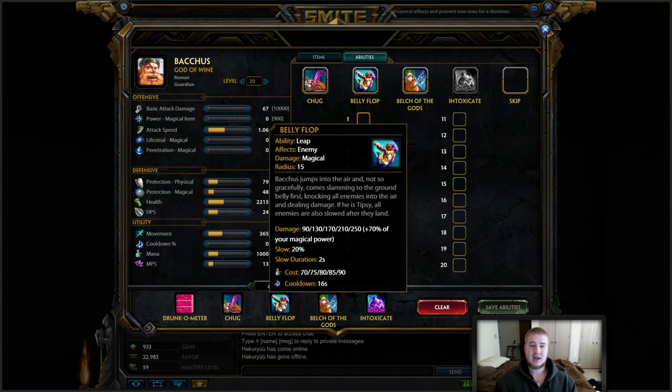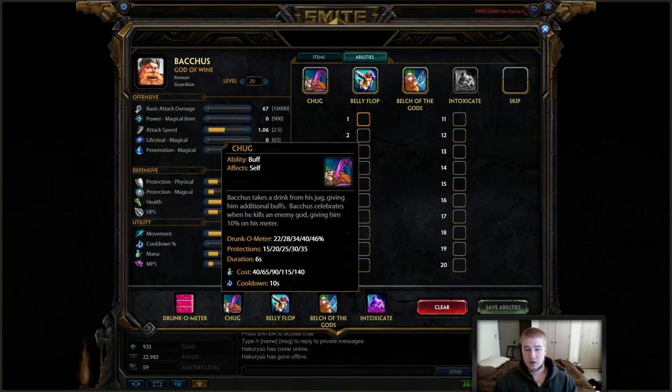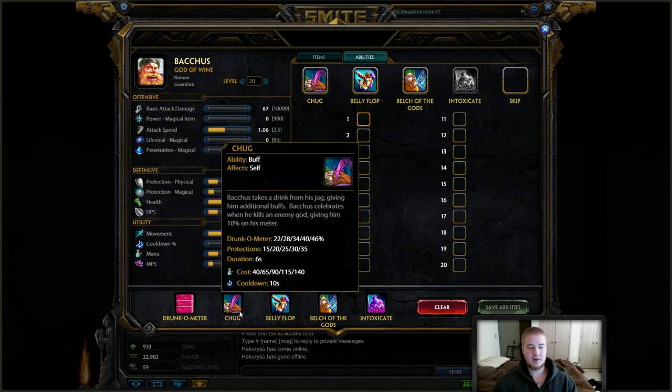After maxing Belch of the Gods, you're going to level up Belly Flop to max. The reason you don't level up Chug first is that while it gives you more in your Drunkometer and more protections, the mana cost also goes up from 40 to 140. If you level that up second, chances are you're going to start to have mana problems. I would level up your 3 and your 2 first. You can keep your Drunkometer at max even with rank 1 Chug with no problem. The extra 20 protections isn't going to make that big of a difference — you'd rather have the extra damage on your Belly Flop.